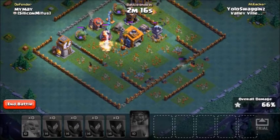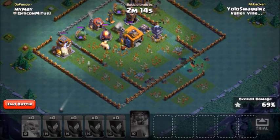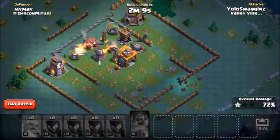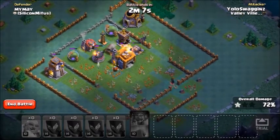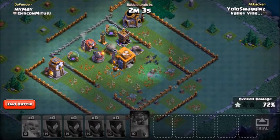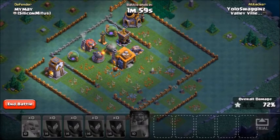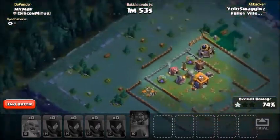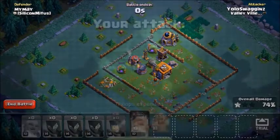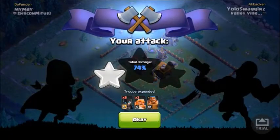My battle machine got wrecked. Look at those bats going to town on the town hall. Take out that double cannon. 72%... 74%. One star. Like I said, that's not really a base I'd go in with the Night Witches.